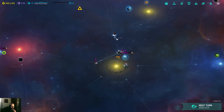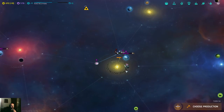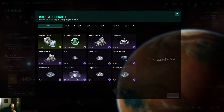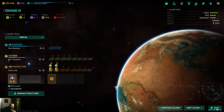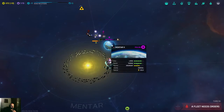This guy is going to arrive there just in time to defend — that's fine. I still can't get an audience because I don't have Xeno relations. What can we have here? I'm going to build two colony ships — one here, and another one as soon as I finish the destroyer.